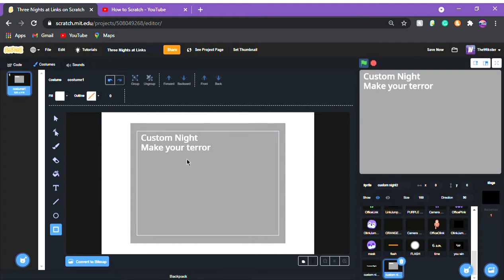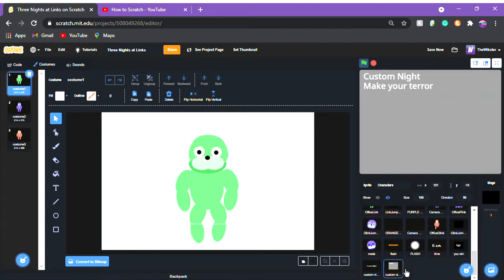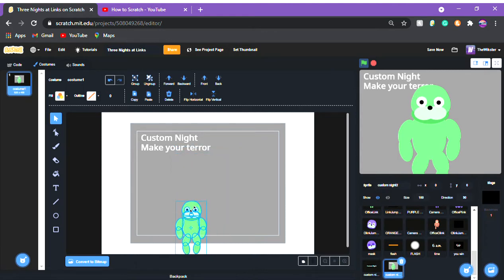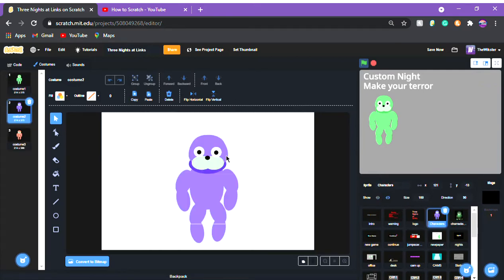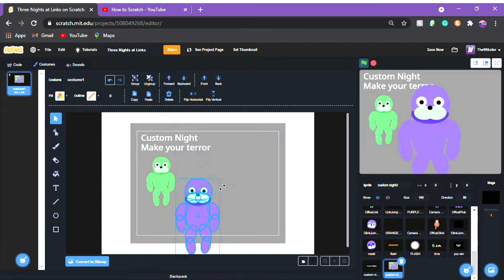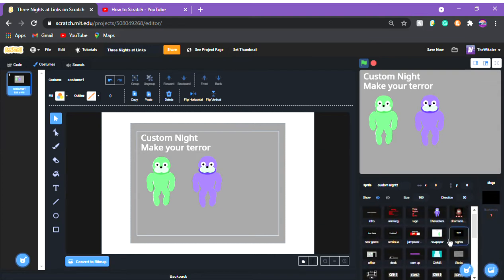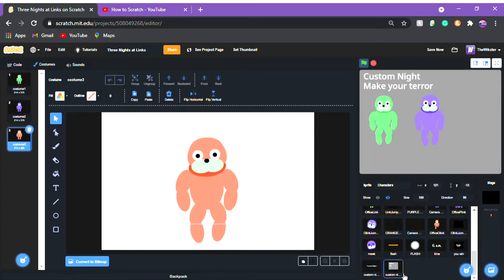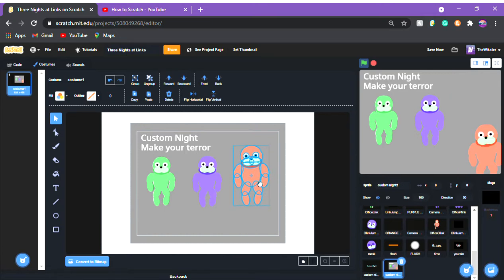Once we have the art, we import the characters. Copy the first character and place it here — that shows who you're customizing. Place the second character right there, and get the third character, the orange one, and put it on the right side. Make them a little smaller and get them all in line.